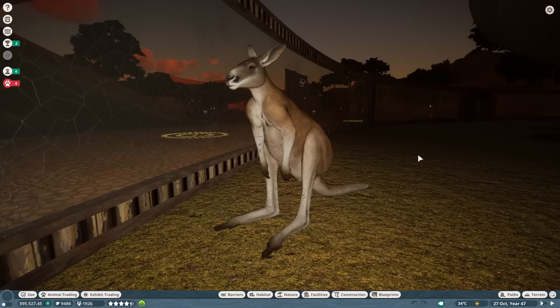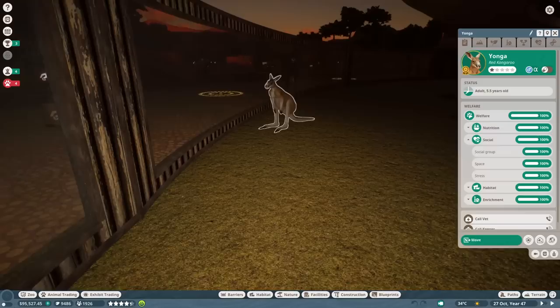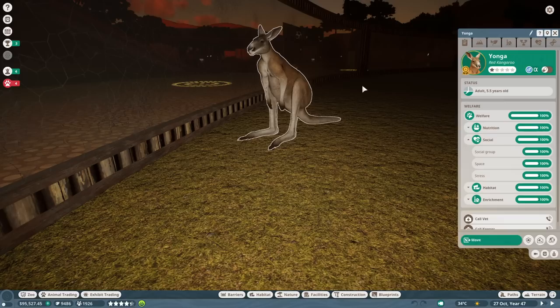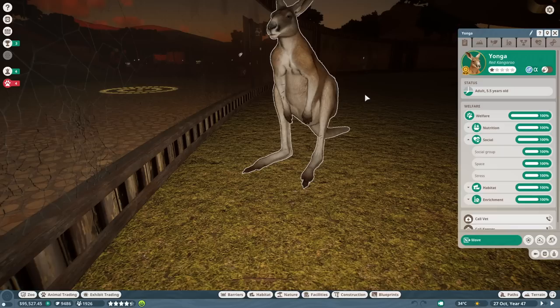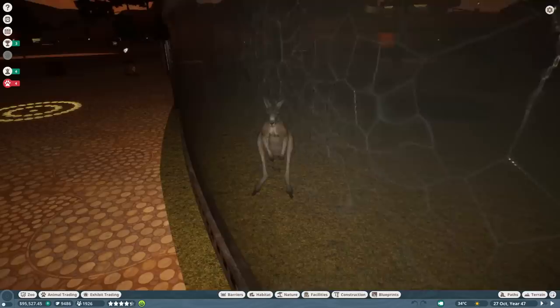A different suggestion came through that lines up with the indigenous name suggestions — so we've gone ahead and named our male kangaroo Yonga. I looked it up: Yonga is the Noongar word for kangaroo, Noongar being the indigenous people of the southwest corner of Western Australia. I think it's a powerful name, and based on your comments last session, Yonga became the outright winner.